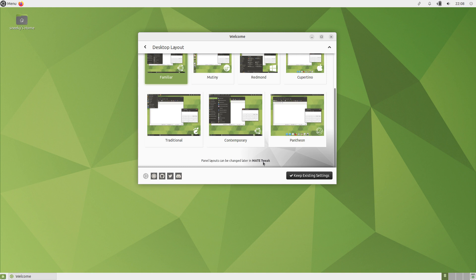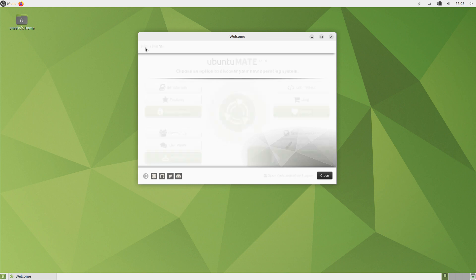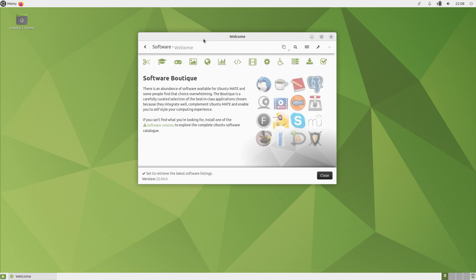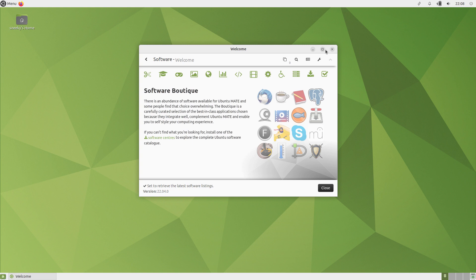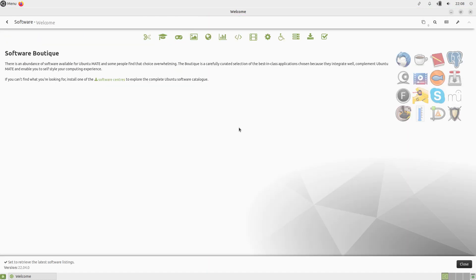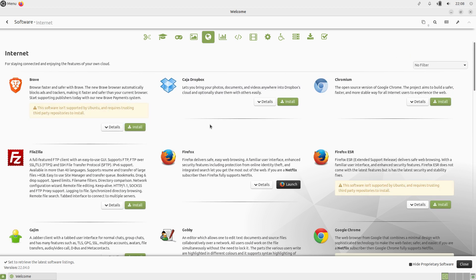We're going to go to MATE Tweak a little bit later. We'll go back and go to Software. This is the Software Boutique — we're going to call it a post shop. We're going to concentrate on the Internet section because, like some of the other distributions, you don't have to go to the site to download stuff. It'll be here.